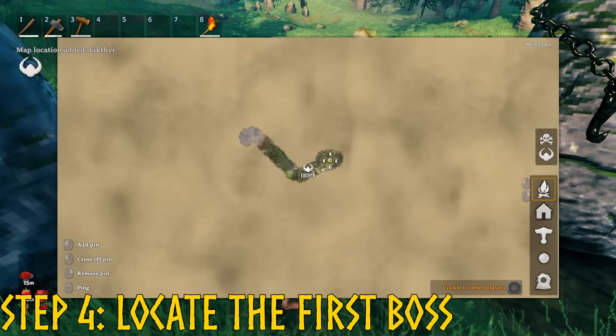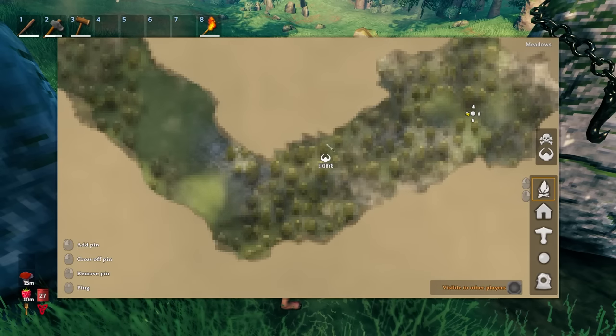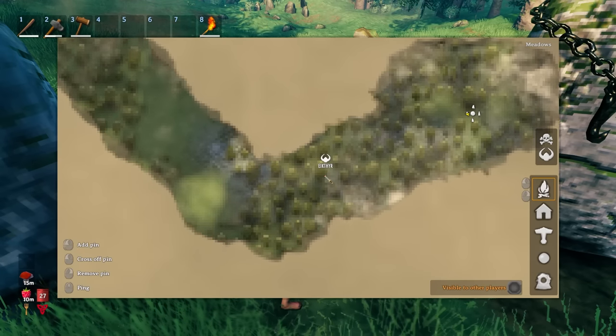Step 4: press E on the runestone at spawn. This will show you where the first boss is. The first boss is called Eiktyr. You can open the map with the M key.